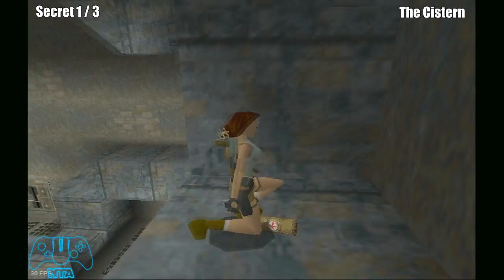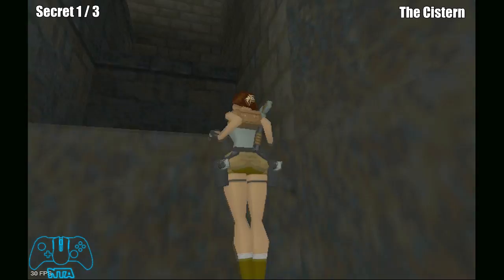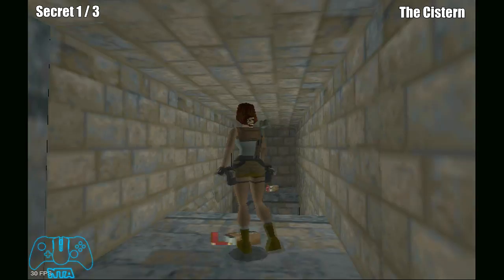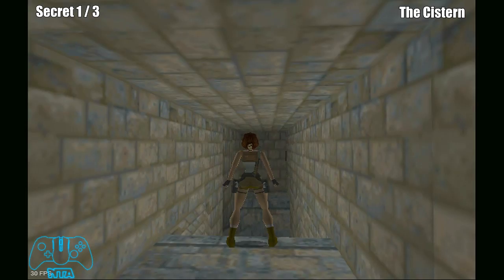Just a little warning: there are two ways to get into this location, but there's only one way you can get to this secret. Once you jump up you should hopefully get the sound for the secret — there are three packs of shotgun shells. This one's not that hard, just slide down and jump at the right time.